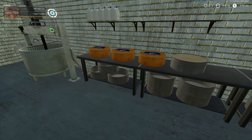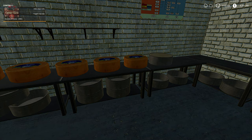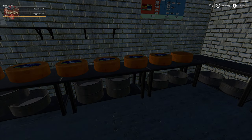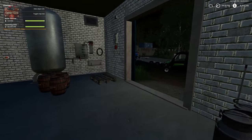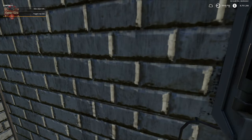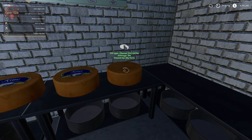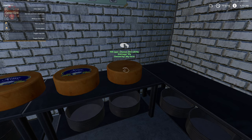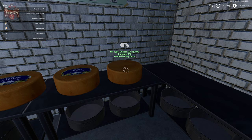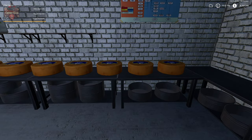We watch the cheese rounds complete one by one — three, four, five, six — and slow it down for the seventh. It is almost 10 o'clock, and by 10:30 the machine is now empty. We've produced all seven loaves of cheese, taking basically 12 hours for a full load.